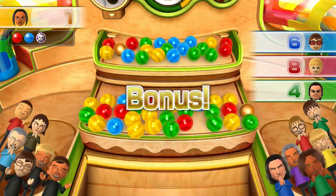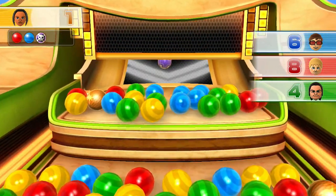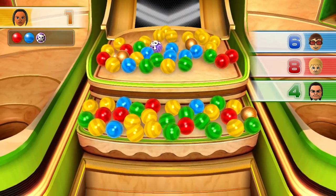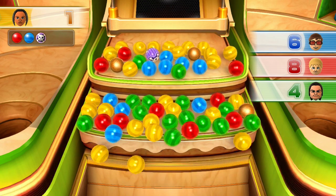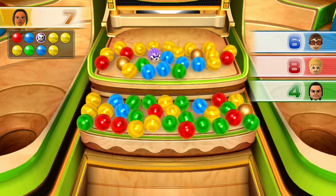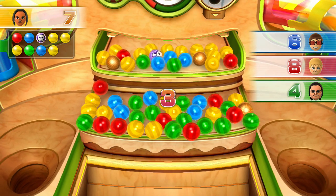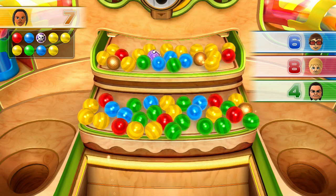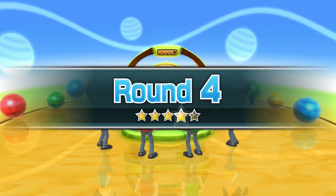Yuhua dropped the ball through the ring. She's going to really rack up a lot of points, and I predict she will be taking the lead momentarily. It only takes one ball, friends, to really make a difference. Just like that, Yuhua has jumped out to a lead.